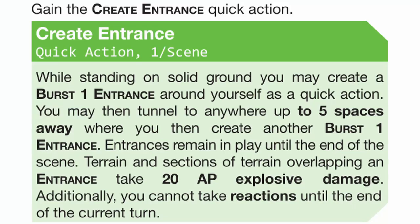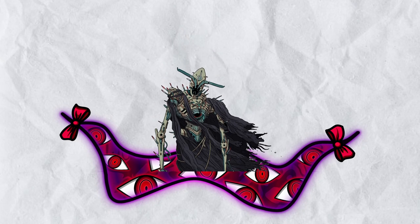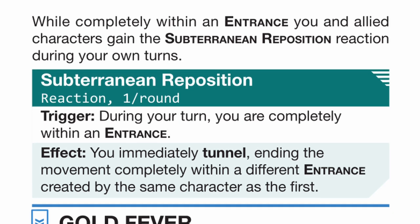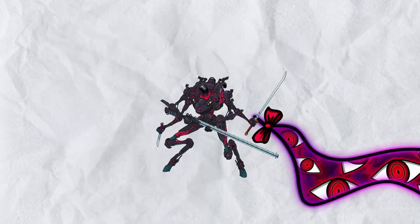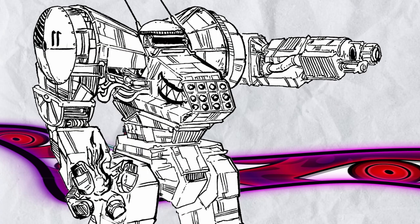Rank 1, Stake a Claim: you now have a once per scene quick action called Create Entrance, where you create a burst 1 entrance that you can tunnel up to 5 spaces and create another burst 1 opening there. This lasts until the end of the scene, and you can't take any reactions until end of the current turn because you were busy digging. When completely within the entrance, you and your allies gain the Subterranean Reposition reaction, usable once per round on your turn only, to immediately tunnel through and pop up on the other side. Despite the silliness, this can be a powerful mobility support aid for slower allies to reach somewhere quickly — kind of like a more physical version of Accelerate.